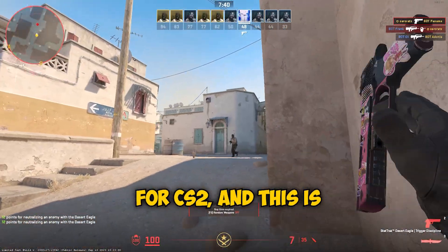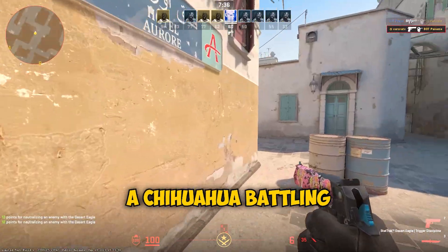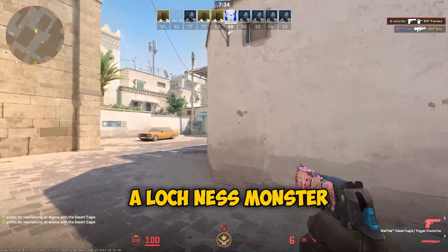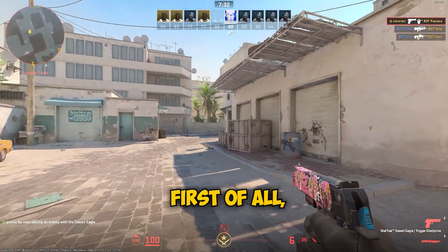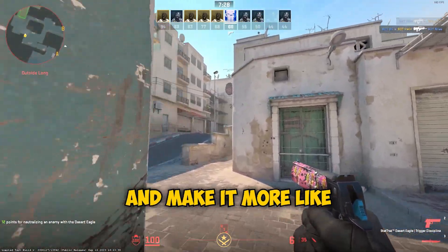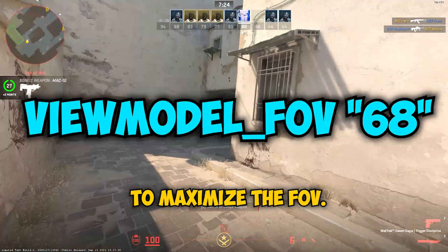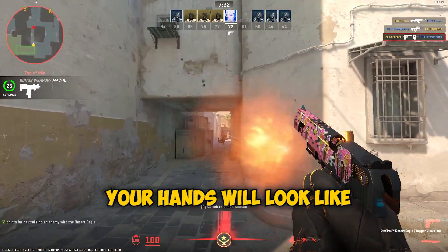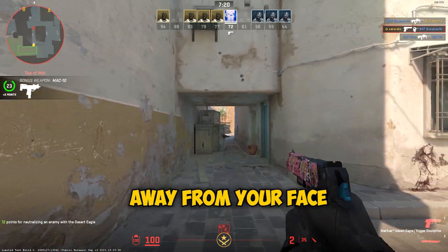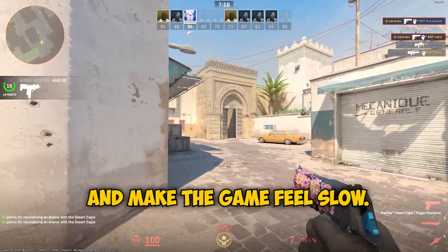These are the best settings for CS2 and this is how to optimize your experience so that you don't feel like a chihuahua battling a Loch Ness monster when you're in ranked. First of all, you can change the way your view model looks and make it more like you probably had it in CSGO by using this command to maximize the FOV. This way your hands will look like they're further away from your face so that they don't cover the entire screen and make the game feel slow.